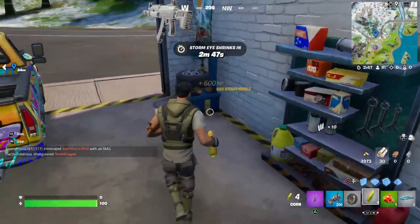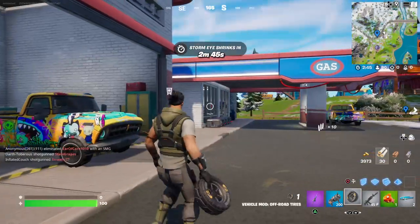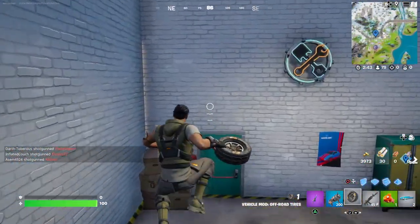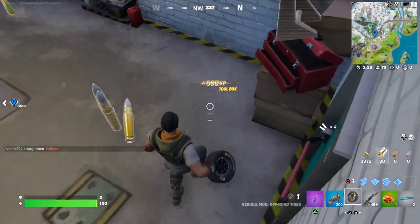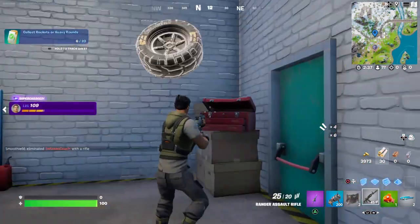Hello and welcome back to Fortnite. I'll be showing you how to throw off-road tires or cow catchers. You want to come to gas stations — they almost always have cow catchers and off-road tires.